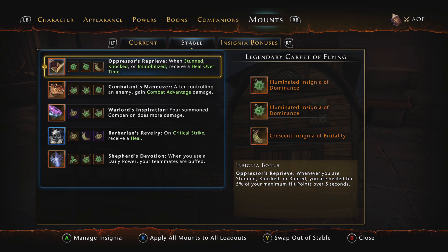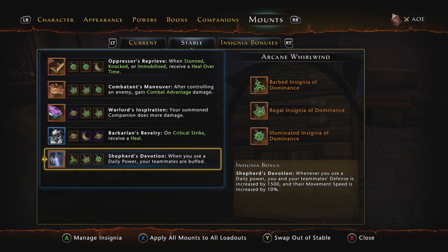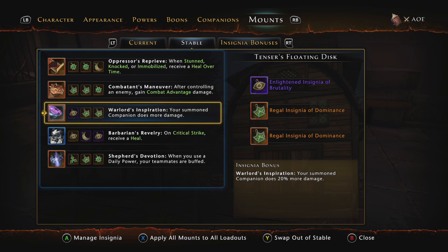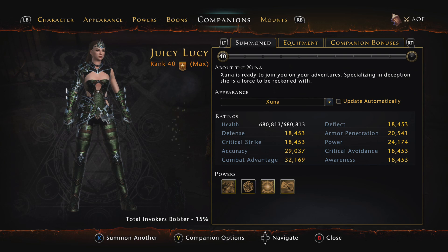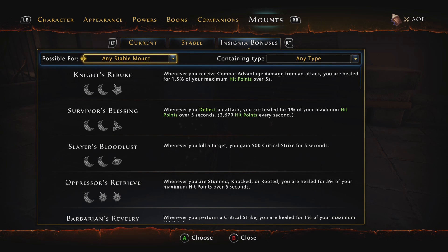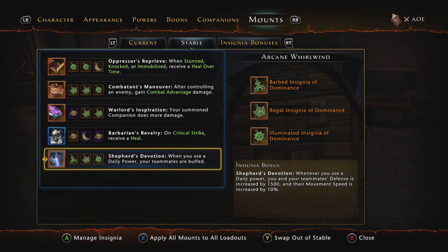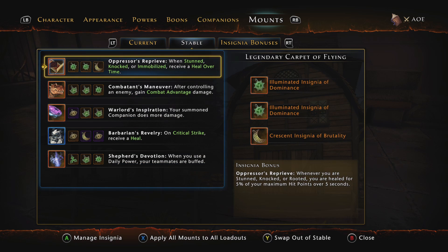I'm using: Oppressor's Reprieve, Combatant's Maneuver, Barbarian's Revelry, and Shepherd's Devotion. The main swap I made was replacing whatever I had before with Warlord's Inspiration — your summoned companion does more damage. Since we're now using a fighter companion, I want her doing 20% more damage, and so should you.